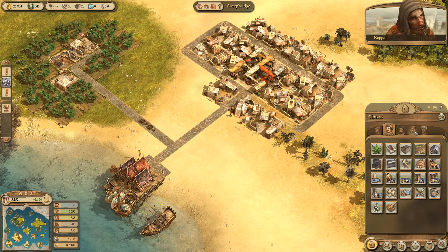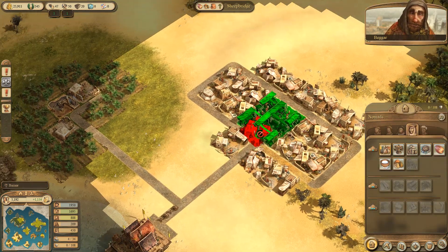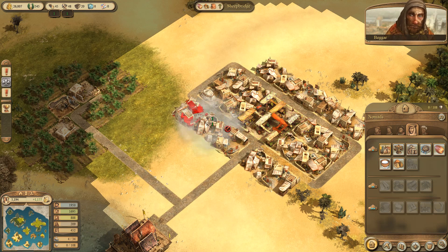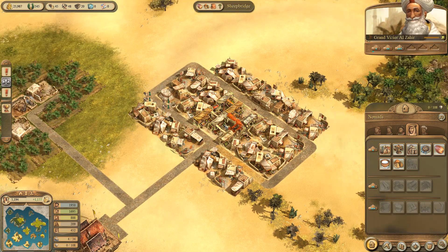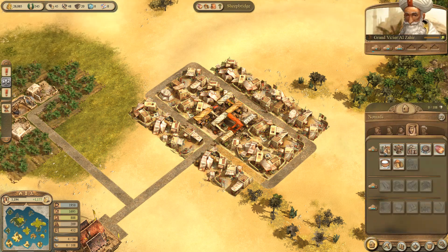So how is my building looking over here now? Still can't do this second layer, so I'm guessing I just need to build more homes and get more people actually on this island. I assume I just don't have enough capacity on this island.